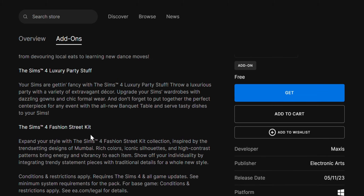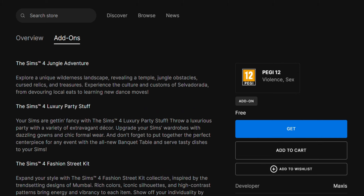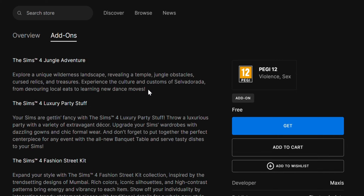Since I already have Jungle Adventure, it's two packs I can get for free. If you didn't have Jungle Adventure, you get all three for free. It requires you to have the Sims 4 base game and everything updated in order to get these packs. Now I'm going to click 'Get the Pack' and see how it works — you can follow my steps if you also want to get them.